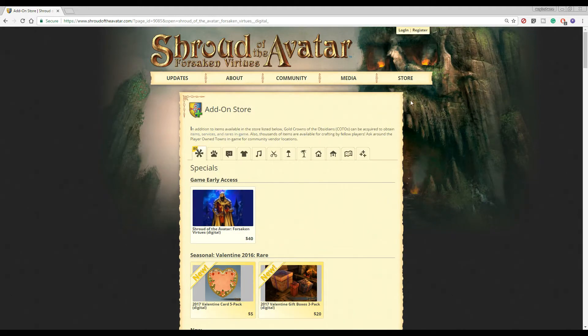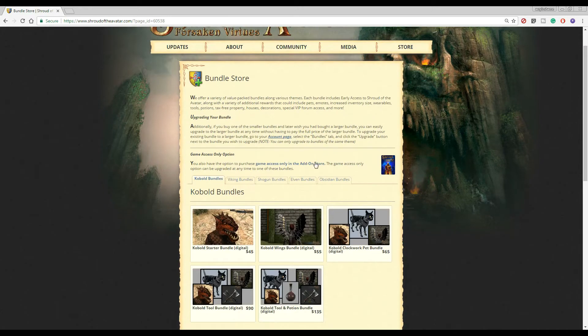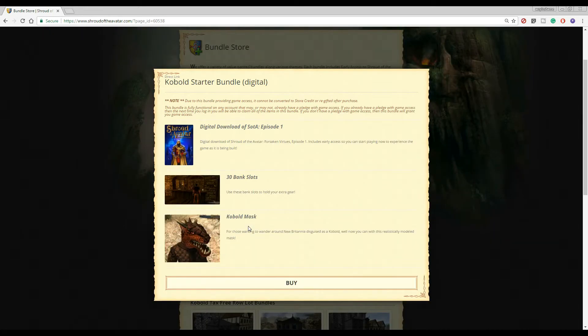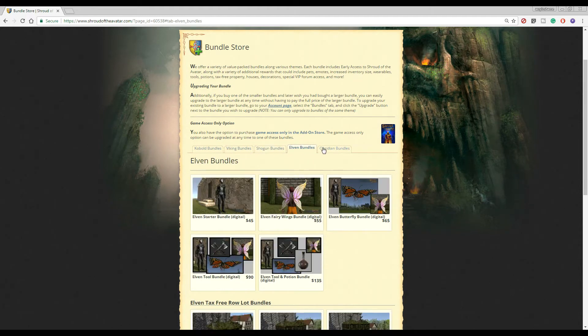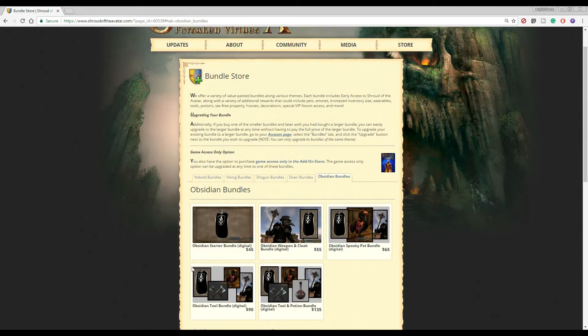One of the things you might want to look at is go to Store, go to Bundles. Each bundle comes with a copy of the game along with some other items for just a little extra. For instance, the base starter pack costs $45 instead of $40 — it'll give you 30 extra bank slots and an item, in this case the kobold mask. There are different types of bundles: the kobold, the viking, the shogun, the elven, and the obsidian. Feel free to browse through these bundles to see what you would like.